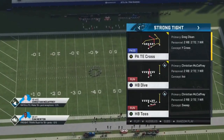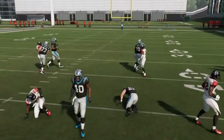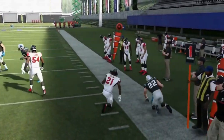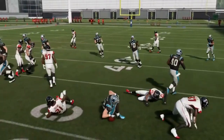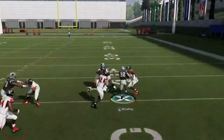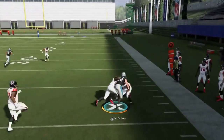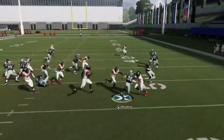Next up we got the Strong Tight Halfback Toss. No real adjustments — just run it as is. Sometimes you've got to kick it up inside; it's not always going to be OP to the edge. But you definitely have the opportunity for that outside run — that's typically where you're going to gear the play. My fullback couldn't decide who he wanted to block, but I'll take ten yards. This was a really overpowered formation a couple of years back — it's not quite that anymore but it's still a really good formation that's still hitting in the game.